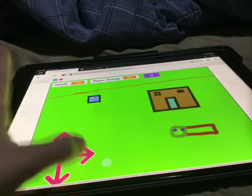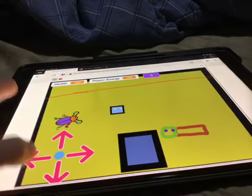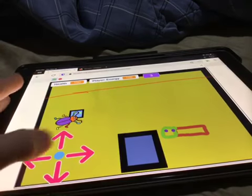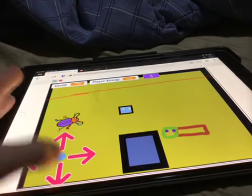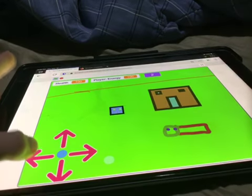If you touch the house, you're basically inside the house — it'll change the backdrop and you're inside the house. This beetle won't do anything to you, but it will one day. If you touch that door, you go back out.